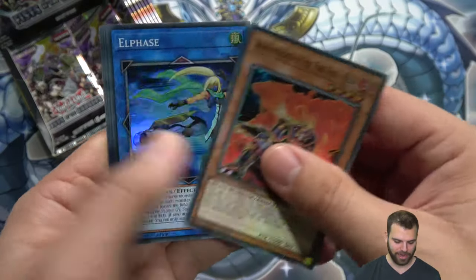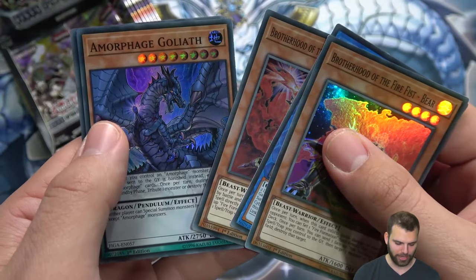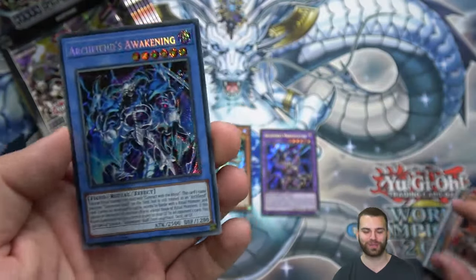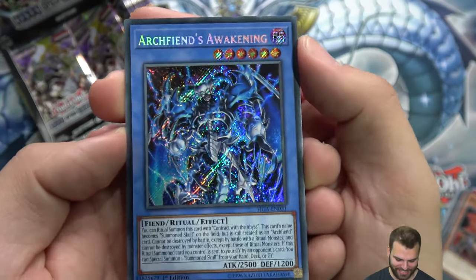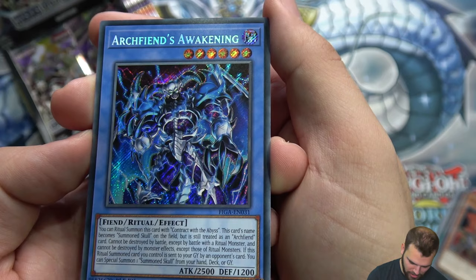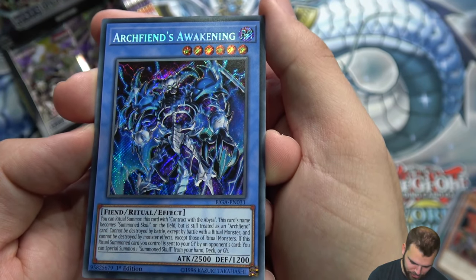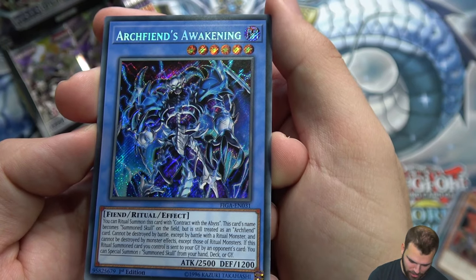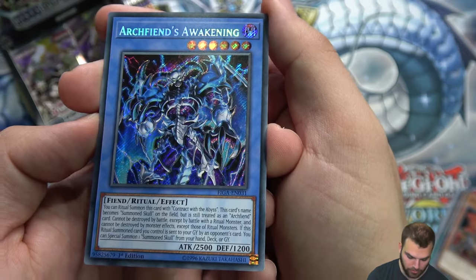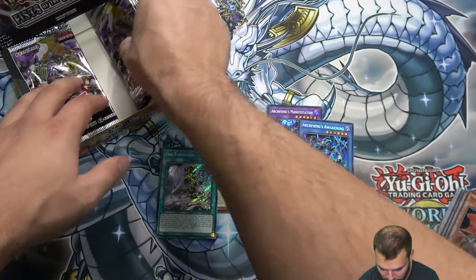Luna Lights! Next pack — Bear, Elfase, Gorilla, Bear and Gorilla. Amorphage, Archfiend's Awakening — a ritual Summon Skull. Contract with the Abyss for this ritual summon card: while on the field, treat as Archfiend; cannot be destroyed by battle except by battle with a ritual monster; cannot be destroyed by monster effects except ritual monsters. If sent to the grave by an opponent's card, you can special summon Summon Skull from your hand, deck, or grave.